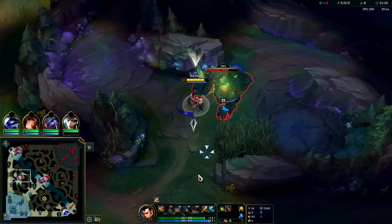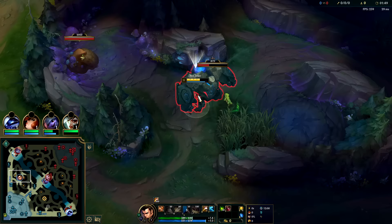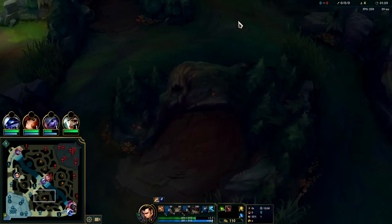Autoing straight into E is kind of like a fake auto attack reset for Xin Zhao. We'll smite to get to level two faster. Auto, Q reset — you can go W or Q at level two on Xin Zhao. If you're on red buff side you should always go W at level two, otherwise Q level two is fine.